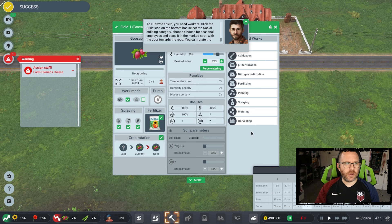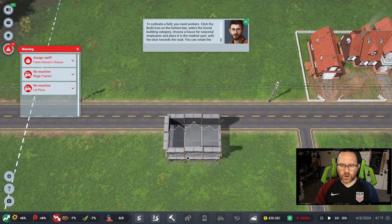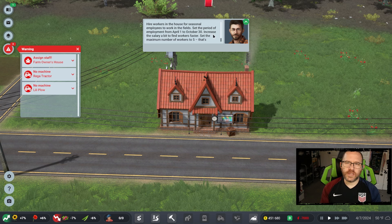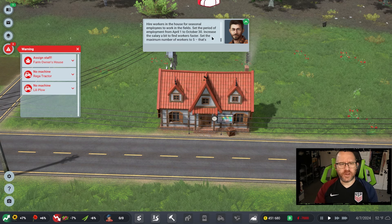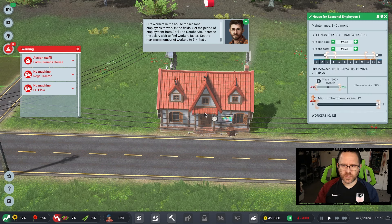It'll open things up pretty quickly with larger do-it-yourself objectives. We've placed our first house — this is a seasonal workers building. As it gets constructed it does take time; that's one of the features of this game, nothing's instant. I see the seasonal workers building has a lot more detail than in previous versions, where we now have time frame, cost, and number of workers — all of those things are optionally selected.